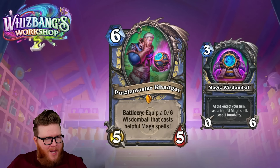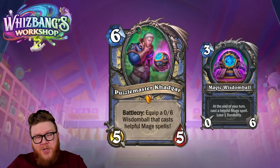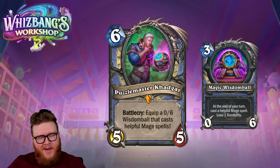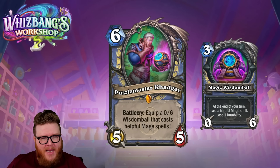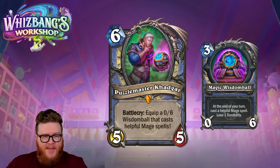We're back with another Whiz Bangs Workshop card review and the hits keep on coming. This is another really cool, super fun, super nostalgic legendary. They're showing these seemingly one at a time. This is Puzzle Master Khadgar — a six-mana 5/5 with a battlecry: equip a 0/6 Wisdom Ball that casts helpful mage spells. The weapon reads: at the end of your turn, cast a helpful mage spell and lose one durability. The question quickly becomes: what is a helpful mage spell?